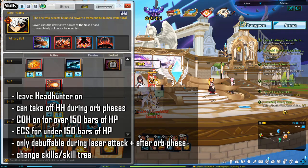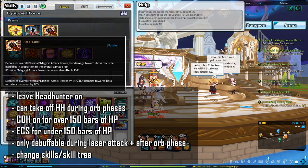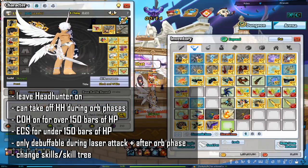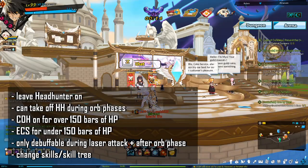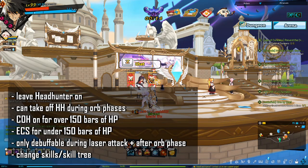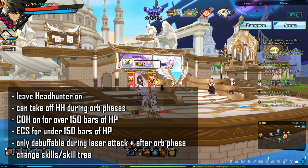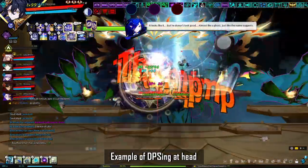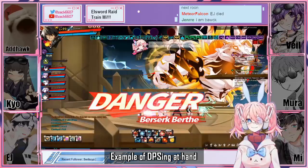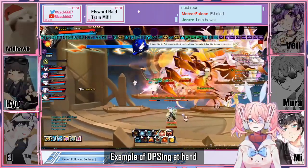Now let's talk about 15-6 Phase 2. Leave Headhunter on; you can take it off during orb phases and put it back after, but it's not required. If applicable, use Code of Honor over 150 bars and Engine Cooling System under 150 bars. The boss is only debuffable during lasers and after orb phases. There are two places parties tend to stay: Birth's left paw or the left side of Birth's head. Most parties today stay at the left side of the head. If your party severely lacks DPS or favors the left paw, you can stay left paw.